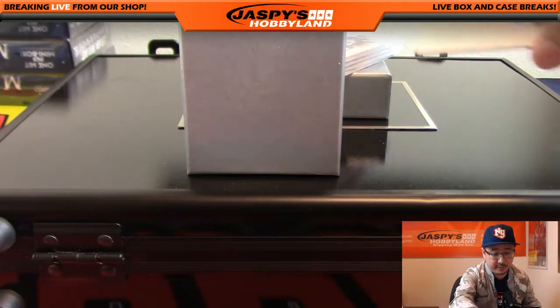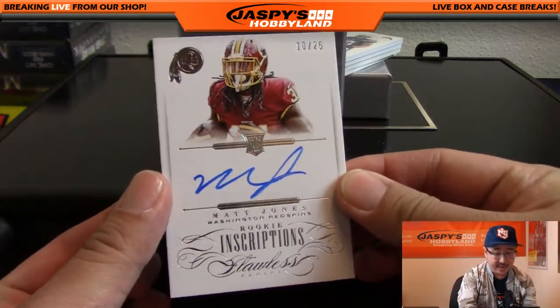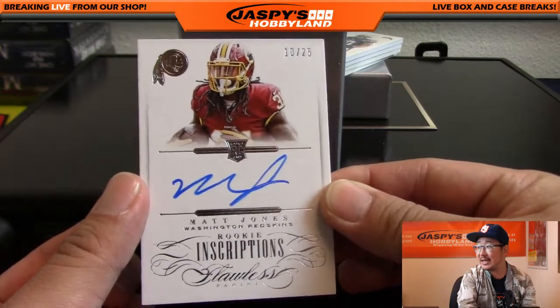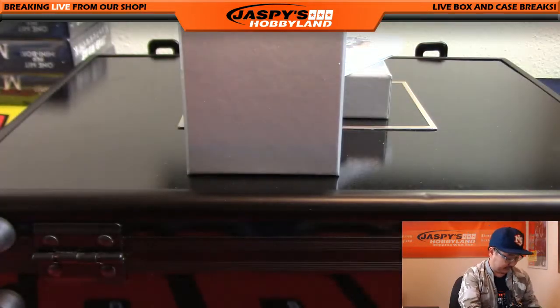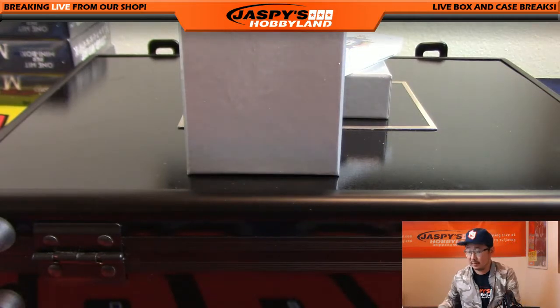Next one — Matt Jones, 10 out of 25. Matt Jones rookie inscriptions autograph. Very nice, solid box so far. That goes out to Jason Fick with Matt Jones.